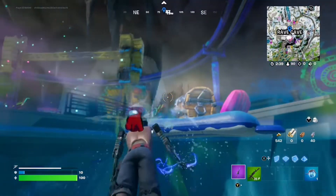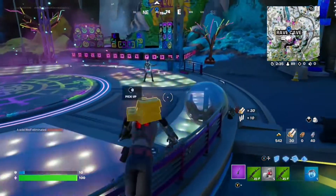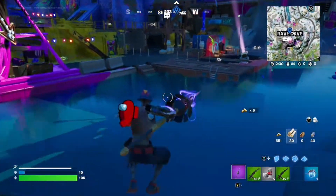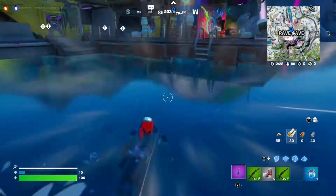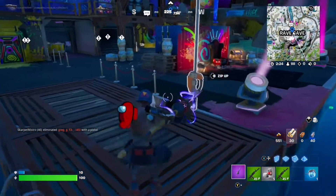Those are chests — they give us weapons and other stuff like health, like bandages and shield potions. We've got two Ranger Assault Rifles, some bandages, and one shield potion.